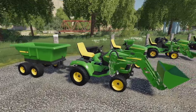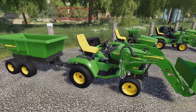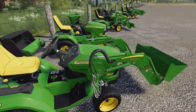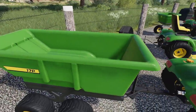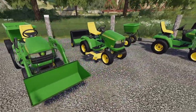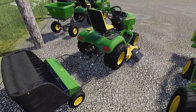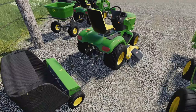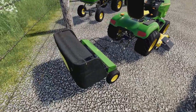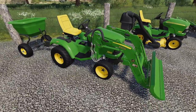Here are a bunch of different setups to show how you can use this pack. First: the tractor without a mower, front loader with bucket, and a tipper — great for smaller farm jobs. Next: mower with a loading wagon on the back. As you come through mowing, the grass kicks out to the right side, so you can pick it up on every other run.